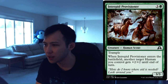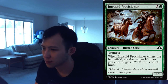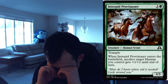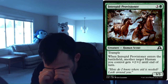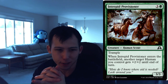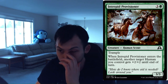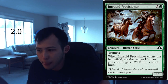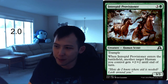Intrepid Provisioner. 1 green, 3 colorless for a 3-3 human scout with trample. When it enters the battlefield, another target human you control gets plus 2, plus 2 until end of turn. So it's an aggressive card — it's a hill giant with trample, which makes it a good target for combat tricks and can just run over small chumpers. Giving a human plus 2, plus 2 is perfectly fine, not amazing — it's more filler that can force through some damage. I'm going to give this a 2.0. I'm not anything excited about this card, but it's fine. Intrepid Provisioner, 2.0.